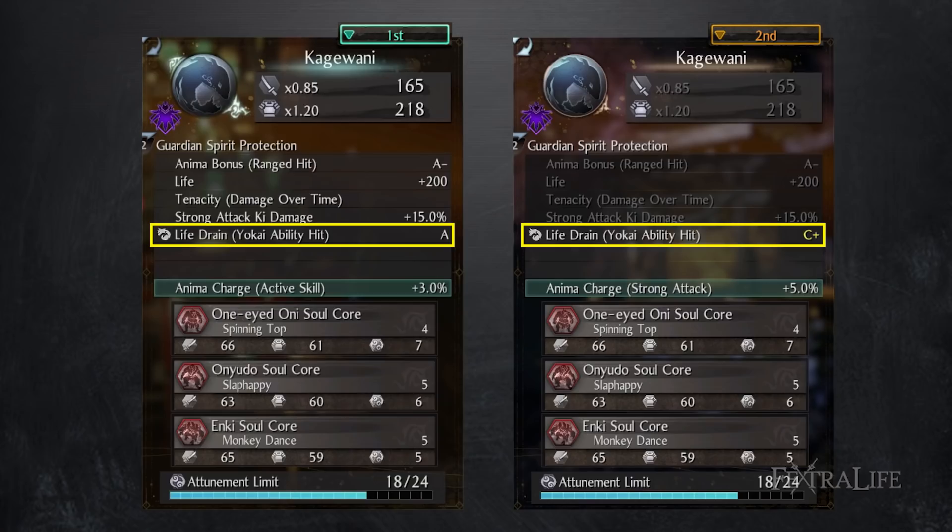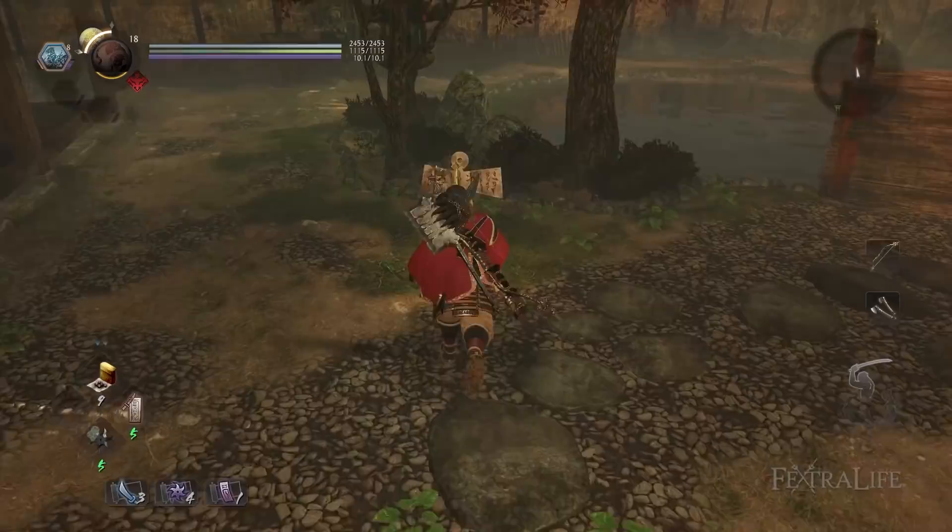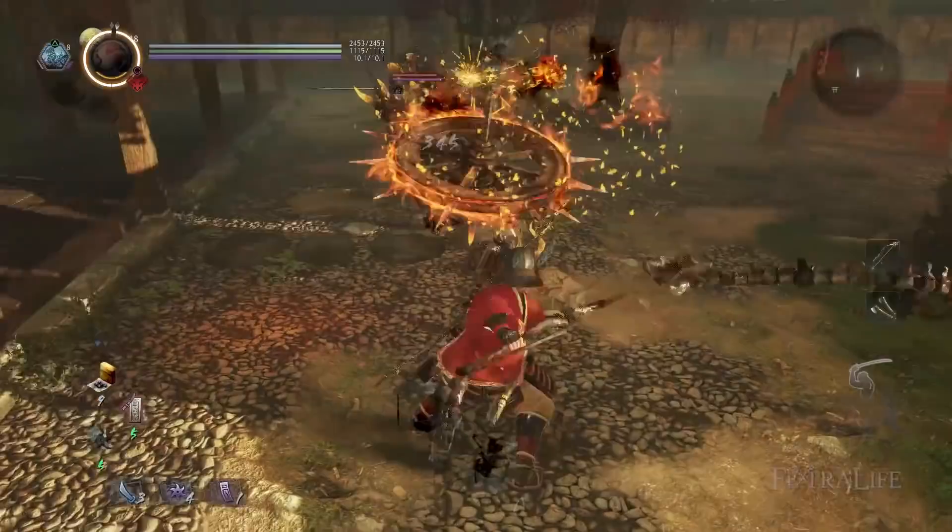Sometimes the secondary Guardian Spirit's bonus is locked behind stats, just like it would be as your primary, so you won't be able to use it if you don't meet the requirements. However, you can still slot it as your secondary and swap to it in combat by holding R1 and pressing L2. This also allows you to use different Yokai abilities mapped to that secondary, then swap back and forth.